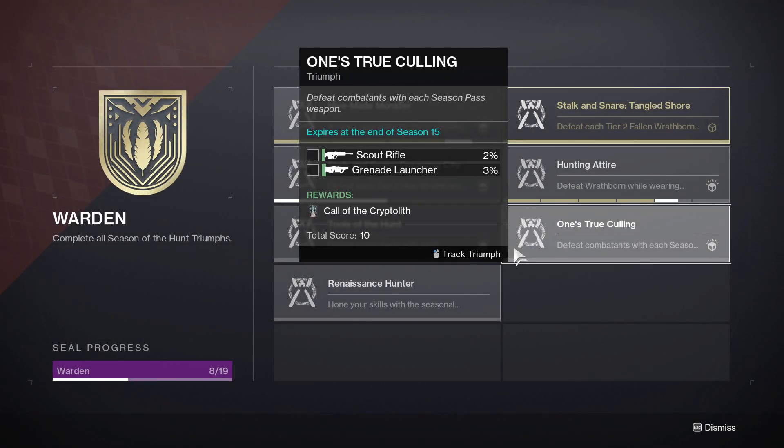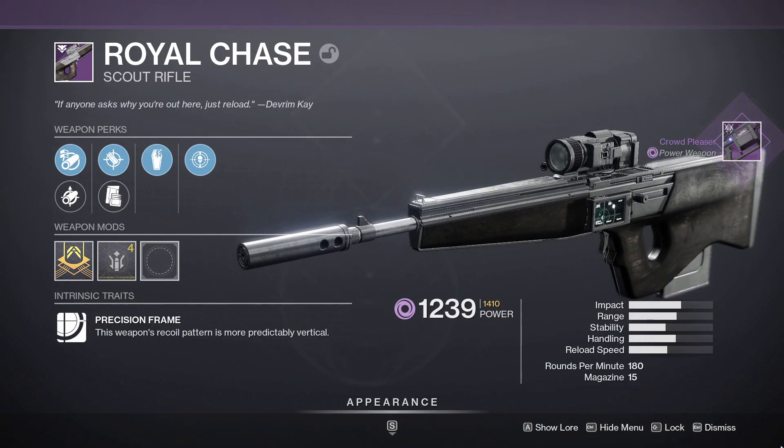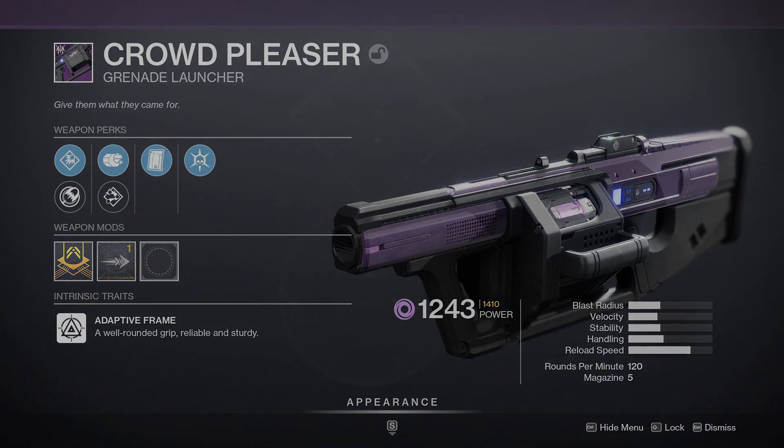The sixth Triumph is called One's True Calling, and this is earned by defeating combatants with each Season Pass weapon: the Scout Rifle and the Heavy Grenade Launcher. The Scout Rifle is called the Royal Chase, and the Grenade Launcher is called Crowd Pleaser.